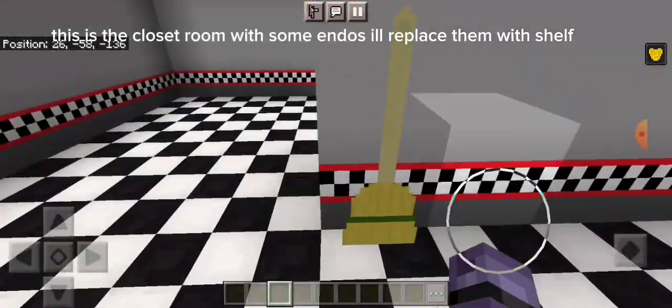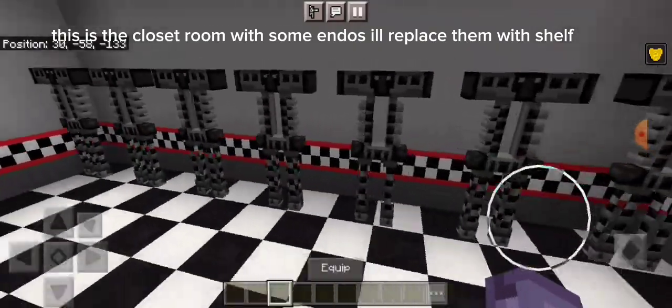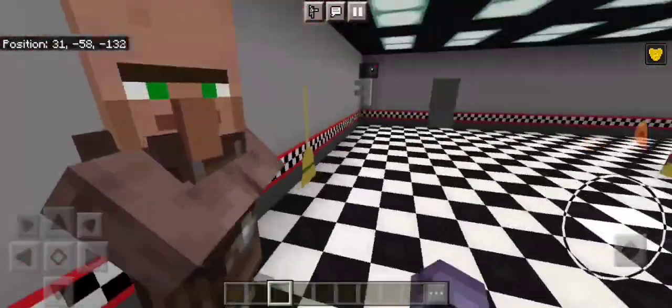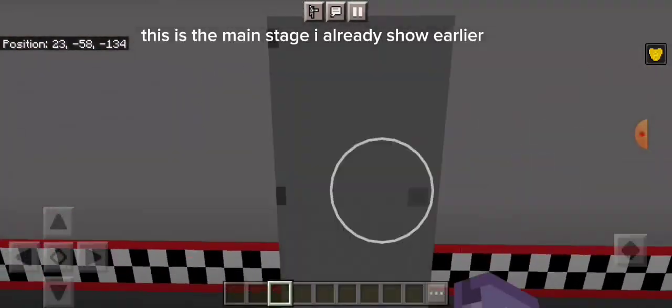This is the closet room with some endos — I'll replace them with shelves. This is the main stage I already showed earlier.